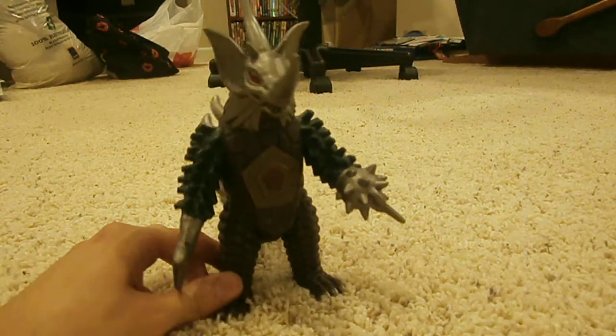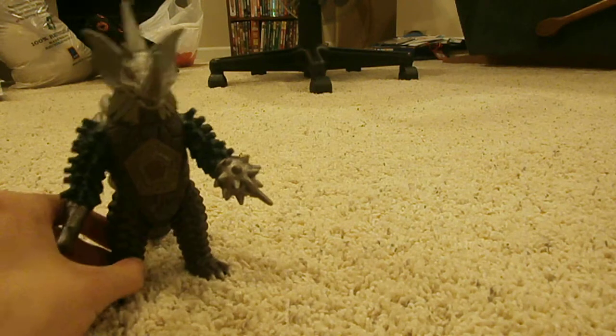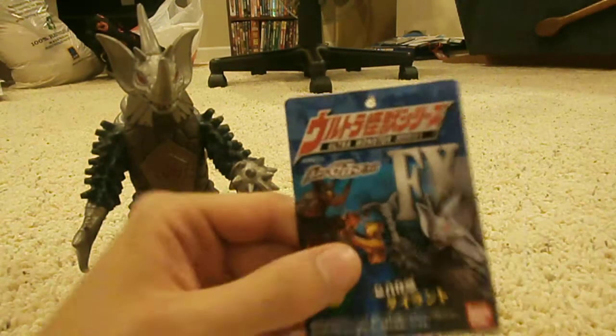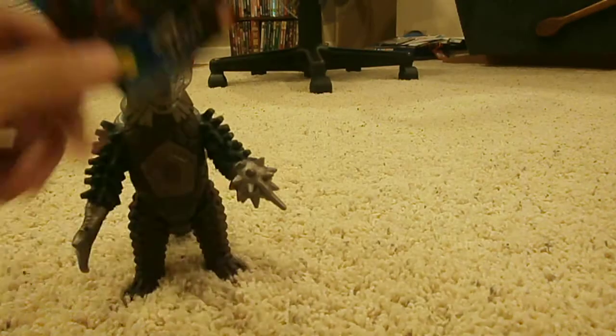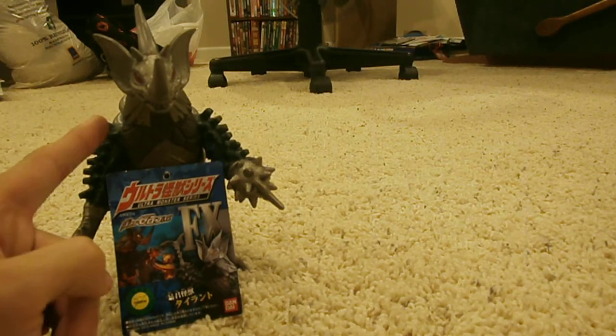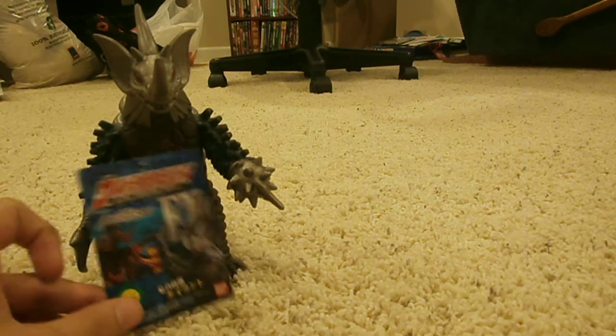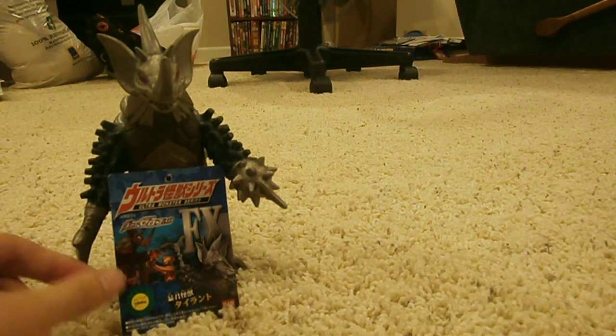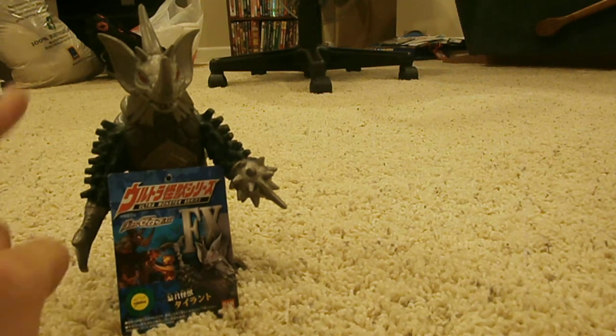The first thing I got was Tyrant, from the UltraZero fight. Here's his tag — EX. You can tell it's a repaint of the Tyrant from UltraGalaxy Neo, just a little bit different colors, like the legs and stuff. He cost about $15.